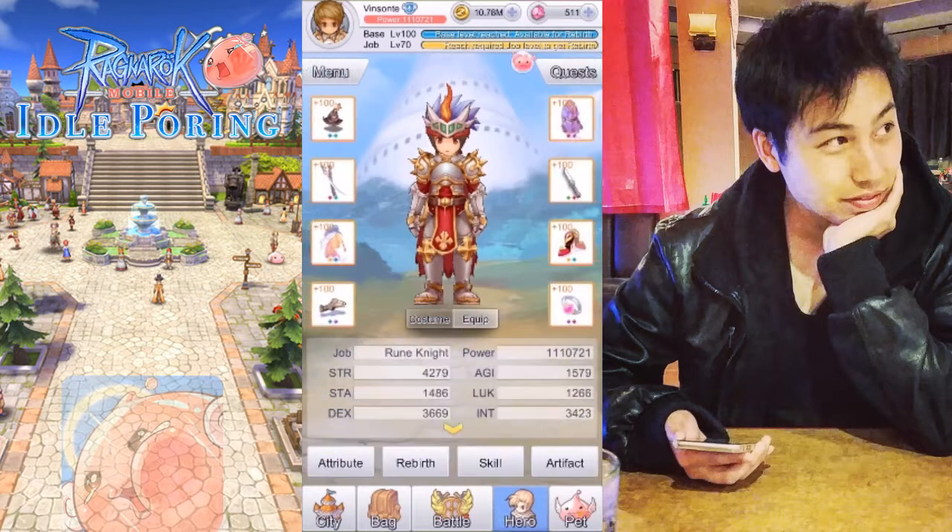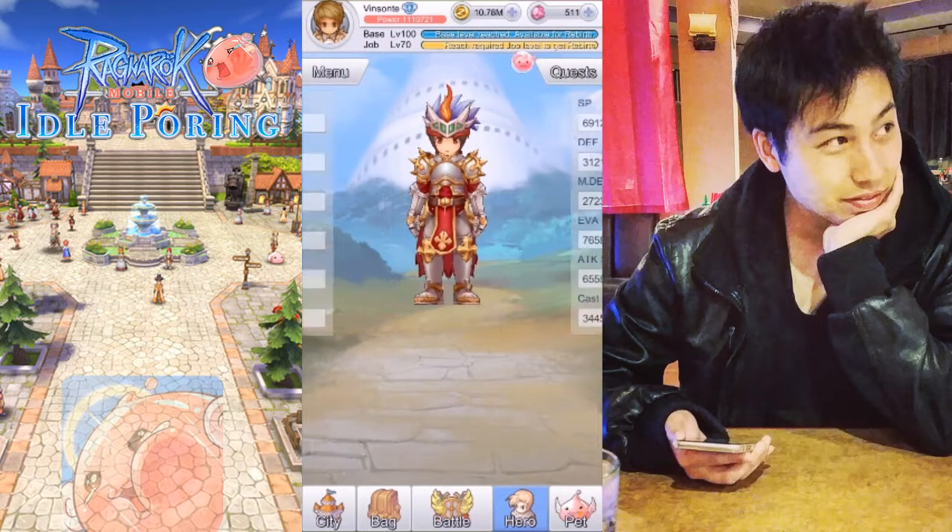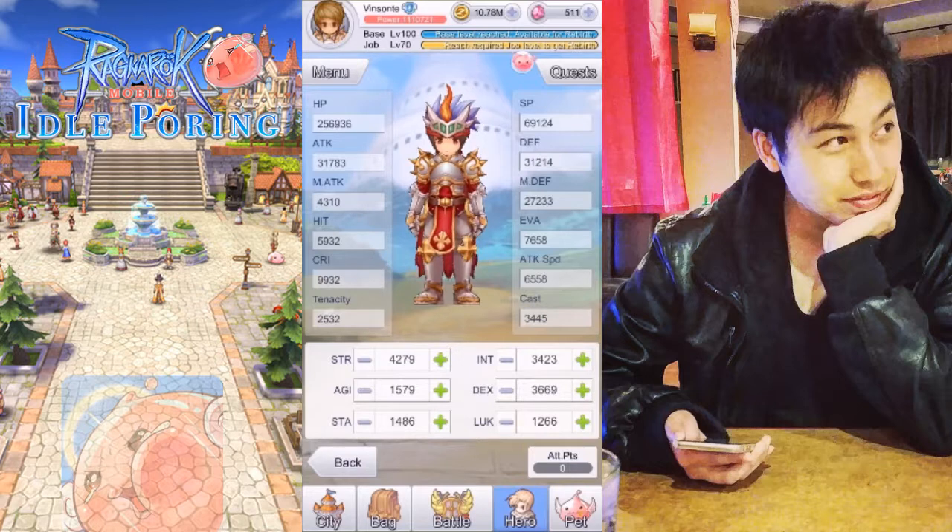In the hero page, there's an attribute button you can go to, and then you can see your primary stats on the bottom — there's six of them. And on the top, there's your secondary stats. Every time you level up, you get six points you can input into your primary stats.